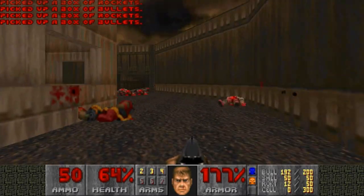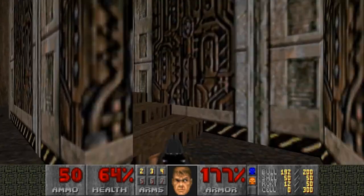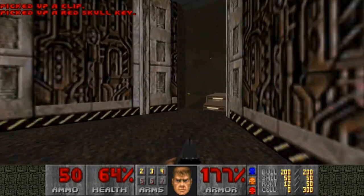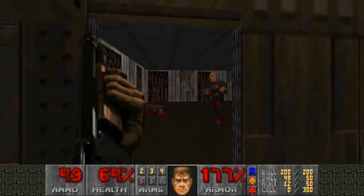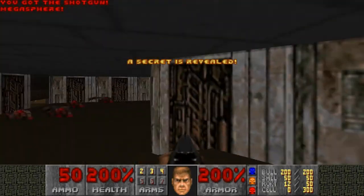Get ammo. And with the blue key, we can go into this room and open up the blue bars here and grab ourselves the red key. And with the red key, we can actually get — I believe — the only secret in this map, which is right in here, and we can get a nice megasphere.